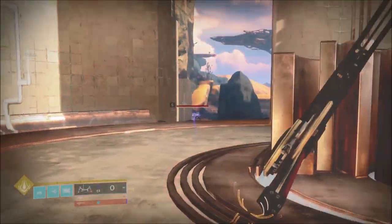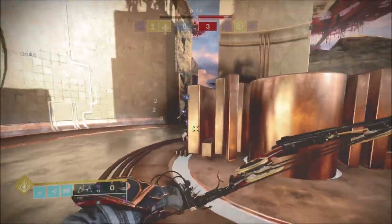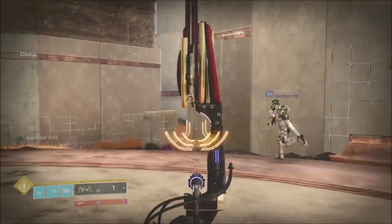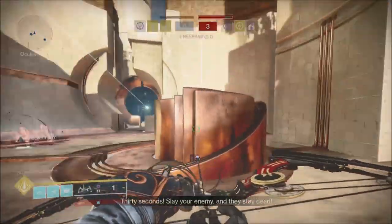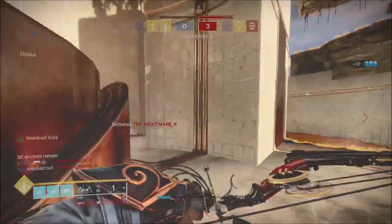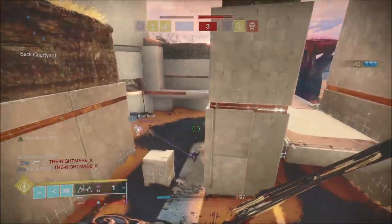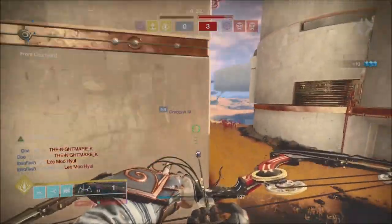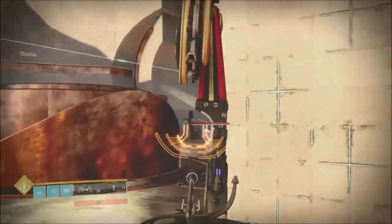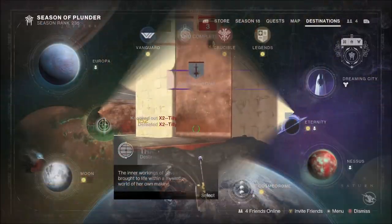When Iron Banner returns on January 3rd, it brings with it a new game mode called Fortress, where you will have to capture and hold zones while defeating opponents. But there's a Cabal twist — the objectives will change once Keitel and her troops get involved. Bungie are not revealing the exact details of how Fortress will work just yet, because they want us to figure it out ourselves.